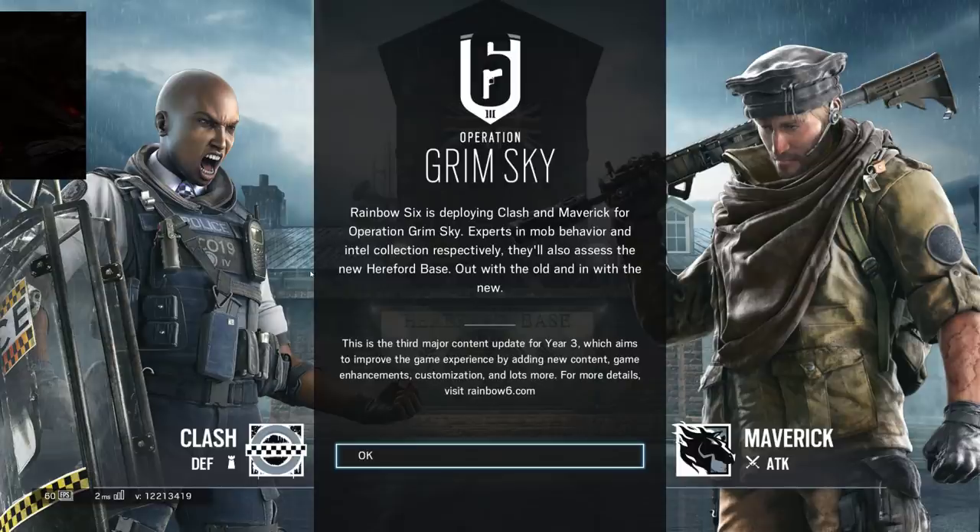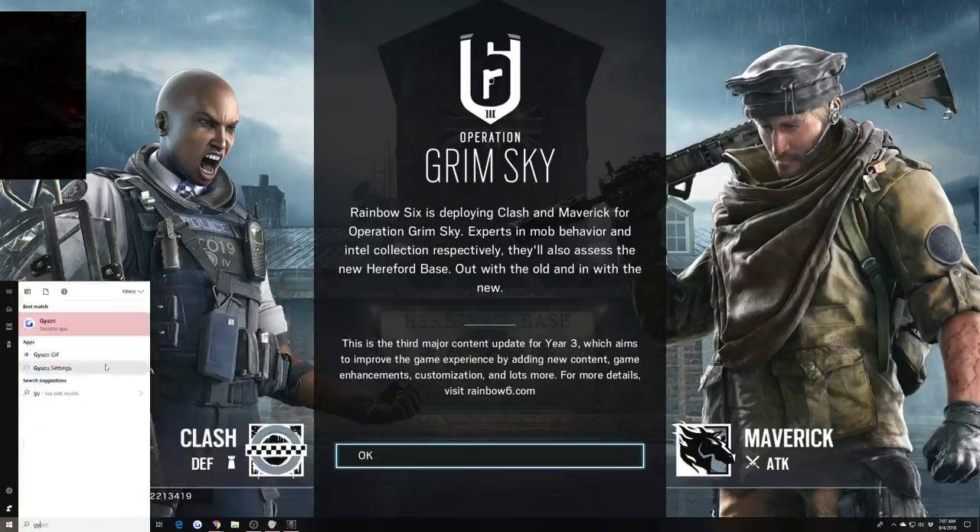Rainbow Six is deploying Clash and Maverick for Operation Grim Sky — expert in mob behavior and intel collection respectively. They'll also assess the new Hereford base, out with the old and in with the new. This is the third major content for Year 3, which aims to improve the game experience by adding new content, game enhancements, customizations, and lots more. For more details visit Rainbow Six.